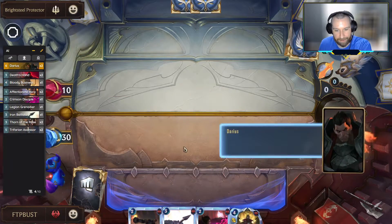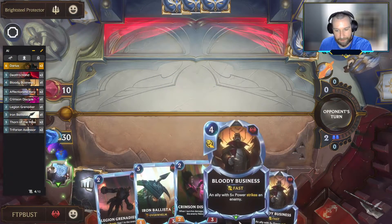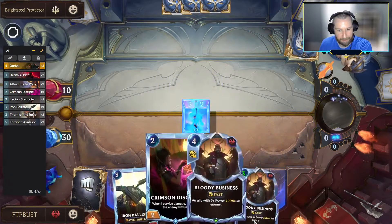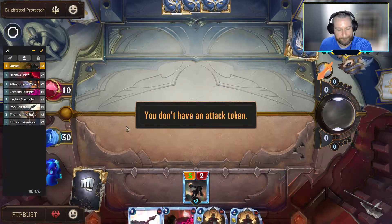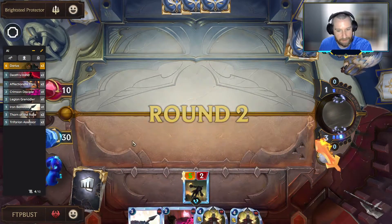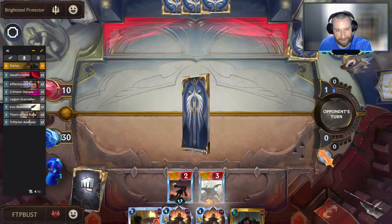Reasonable enough start. We've got a two-drop to put down here. We'll see if we pick up a unit so that we can draw on the first turn. Since our things are going to be cheaper, we didn't, and so we're just stuck with what we got. So close to just lethaling him — if he doesn't have a play already, then we'll just go ahead and win the game.